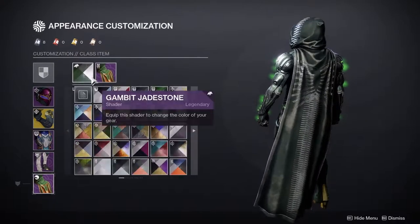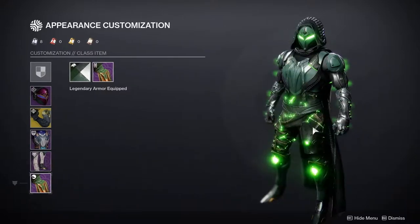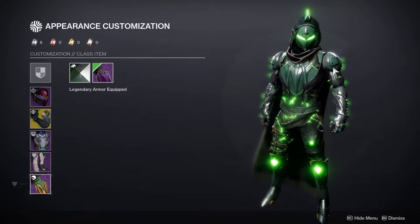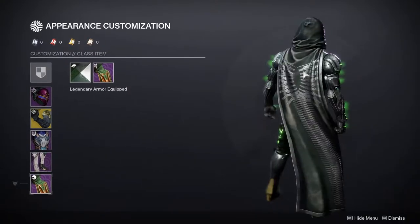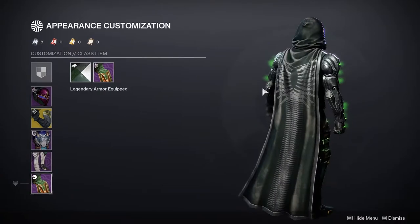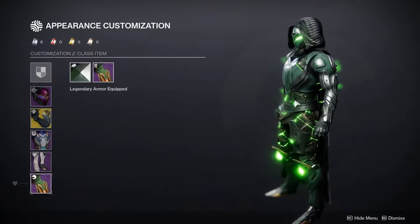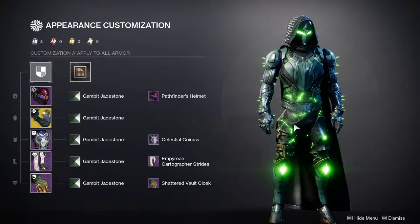Last but not least, we have the Shattered Vault Cloak. The reason I didn't want to go with a glowy shader is because I could have obviously gone with something like that — the glow is not that bad, especially just a little bit here. But I decided to go with this one because A, I like how it looks, and B, I didn't want to go overboard with the glow. I think I already have enough and the cloak would have just been pushing it a little bit over. I also just love how the gray back here complements literally everything else, specifically the arms. Hunters, let me know what you guys think about this set — I actually love it a lot, probably one of my favorites that I've done this month.